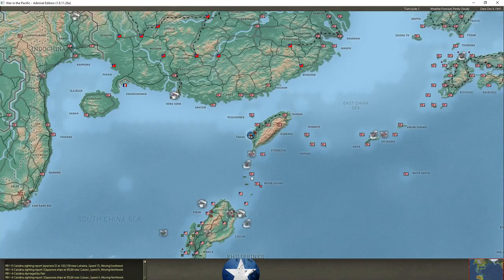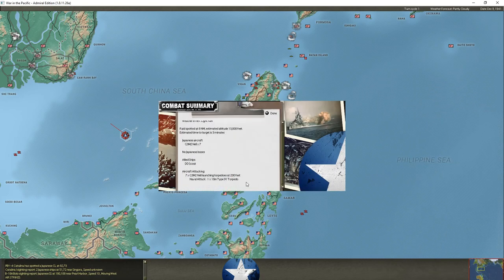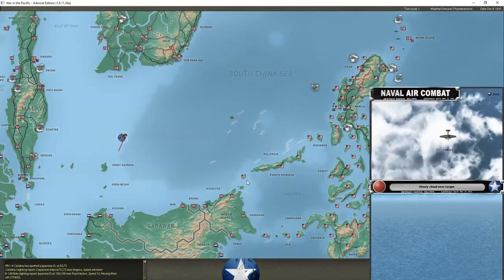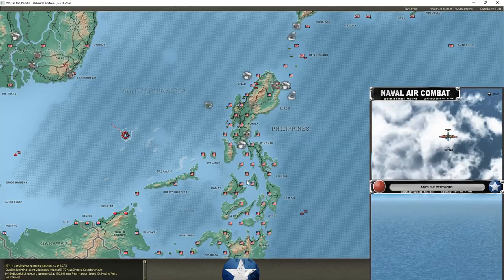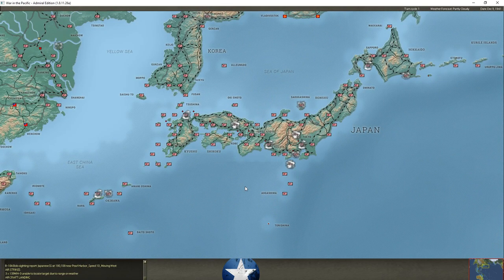That PT boat thing is still bothering me — I certainly should have had a more aggressive commander in place. Nels are attacking some destroyers escaping from Hong Kong, but destroyers are highly maneuverable so it doesn't look like the Nels were able to hit anything with their torpedoes. The Japanese have finally established combat air patrols over the Malay Peninsula. A much larger raid of bombers against our destroyers drops torpedoes — no hits though, more torpedoes being wasted. 18 bombers dropped 18 type 21 torpedoes with no hits on our destroyers — fast, nimble craft that they are.